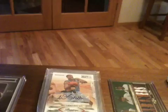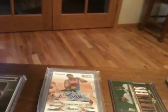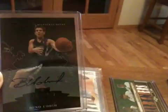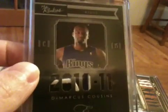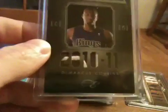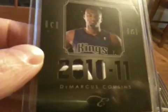Then I had Elite Black and had the Kings. Got a Bino Udra autograph on card, numbered 299. And a DeMarcus Cousins patch — this actually looks a lot better in person than it did on camera. It's nice, it's numbered 299.